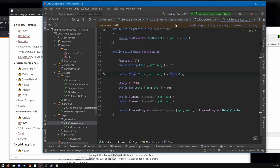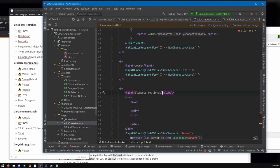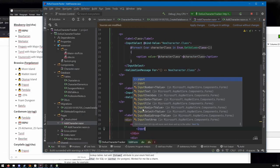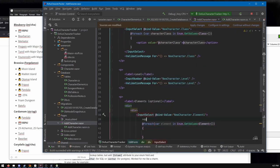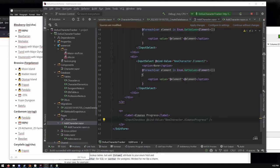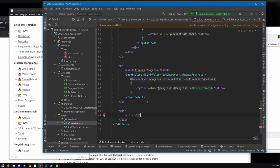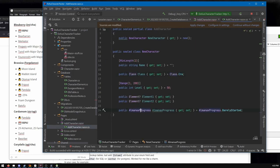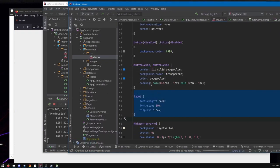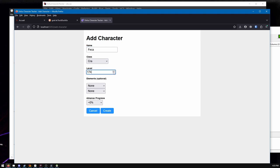I also had some fun problems with validation. When I made a new Blazor Server project and cleaned out all the template boilerplate — the silly demo weather app — I accidentally deleted the Blazor Server JS file. I didn't realize it for a long time. I was like, why are my buttons not working? Validation doesn't seem to be working. That was throwing me off until I finally realized what I had done. I felt like an idiot. But you don't have to listen to me struggle through that because it's all going super fast.